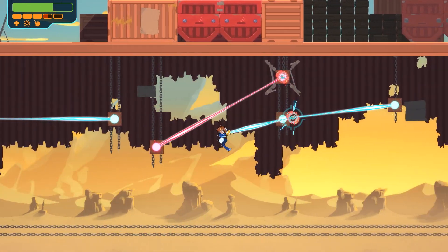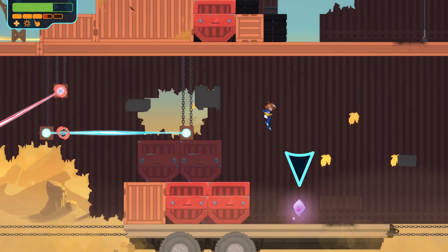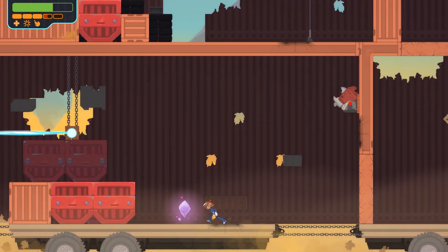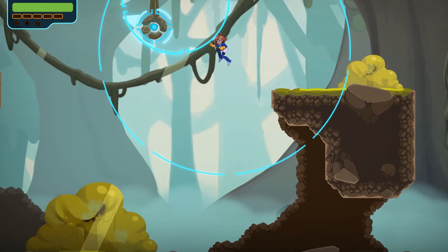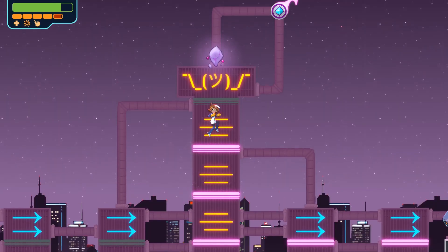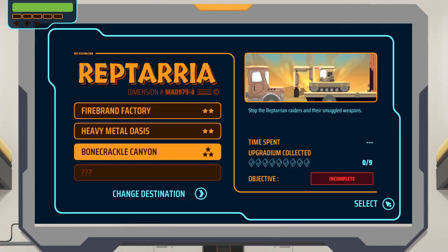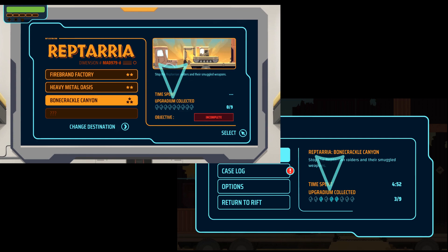During your interdimensional travels, you'll come across the mysterious, powerful, and aptly named substance: Upgradium. These floating purple crystals of raw energy can be found everywhere — sometimes in plain sight, sometimes behind a group of enemies, and sometimes hidden deep in a mission's nooks and crannies. The amount of Upgradium in each mission can be seen in both the Mission Select screen as well as the Pause menu during a mission. Both indicate where in the level the Upgradium is relative to one another, letting you know if you've missed one as you complete your mission.